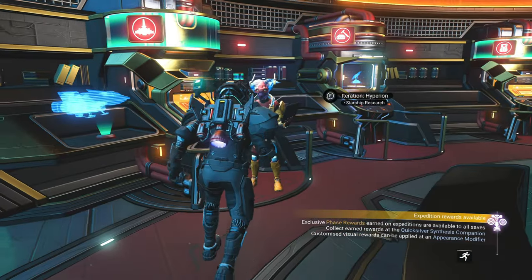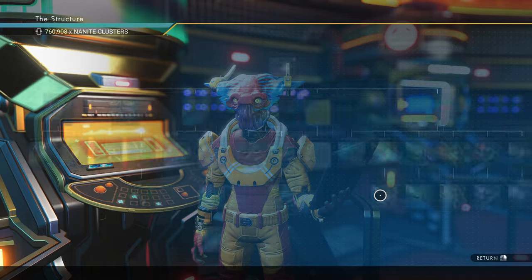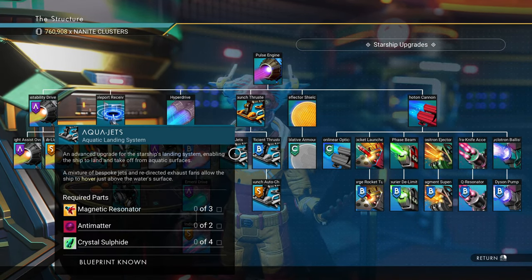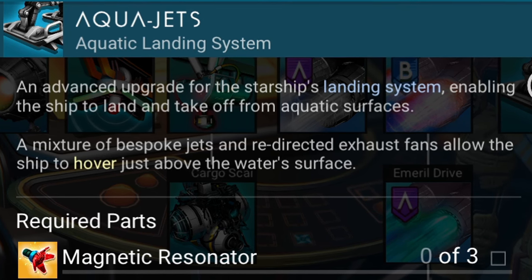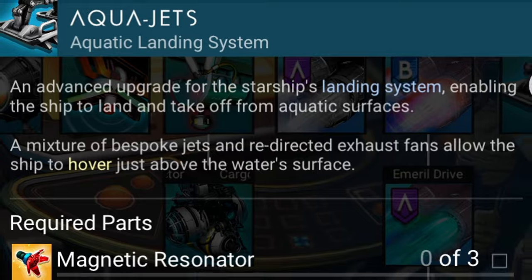Once you're at the back, you're going to want to go to Iteration Hyperion, who has all the starship blueprints. Then go to the middle section where it says Aqua Jets — an advanced upgrade for the starship's landing system, enabling the ship to land and take off from aquatic surfaces.